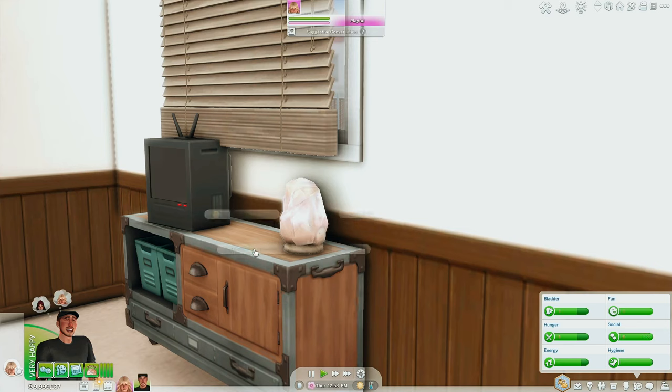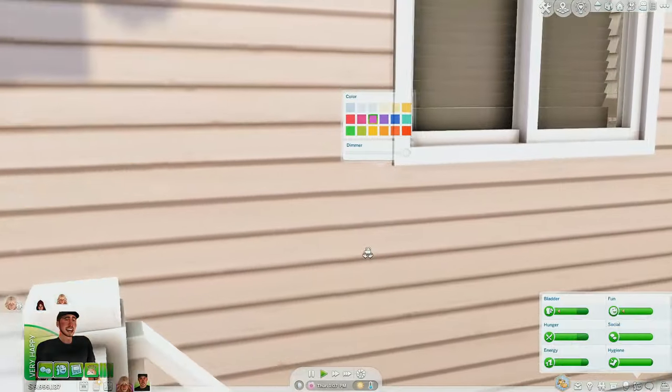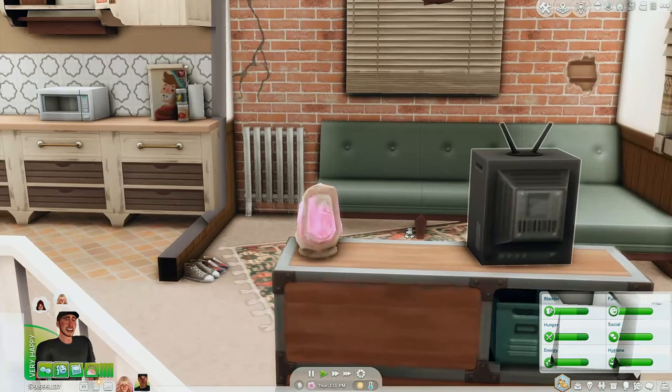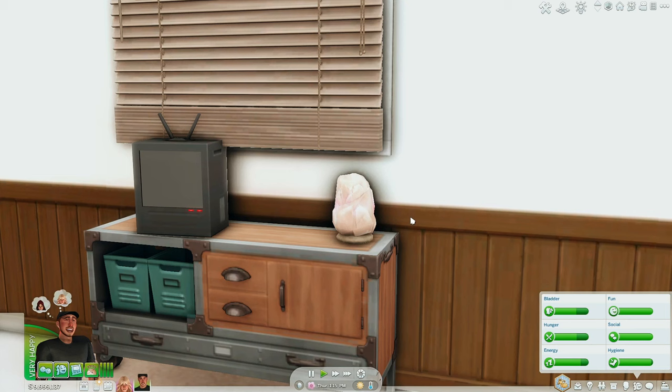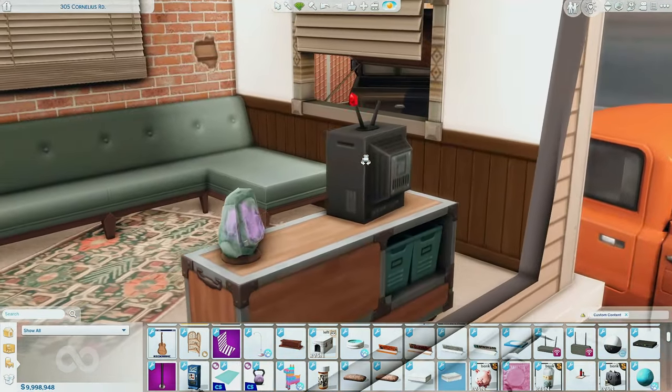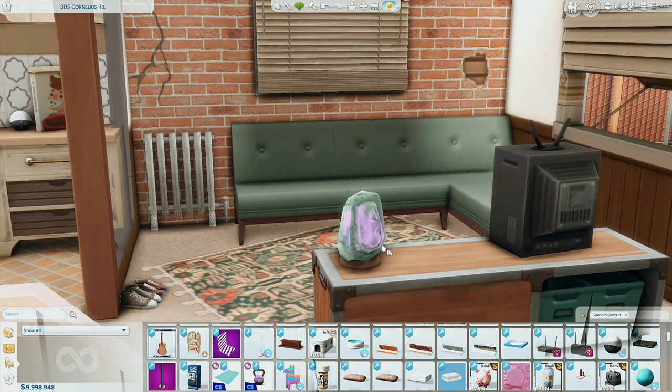If you go to Set Color and Intensity on this light, you are able to change the subtle hints of color in the light. So for example, this orange — you can see the orange in it — or pink, you can see little hints of pink. If you put the walls down, that is gorgeous. I love that. So if you guys need another light, definitely pick up the salt lamp — all the links will be in the description. Also just found out you actually have multiple swatches. Look at these — I love the green, that's my favorite.